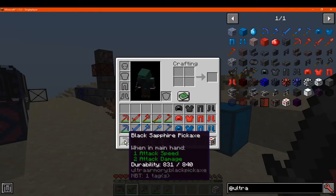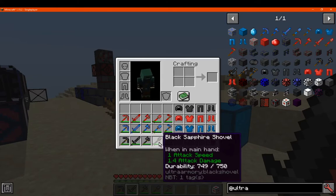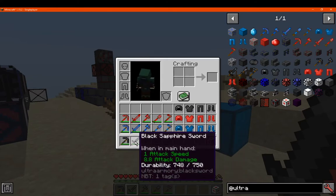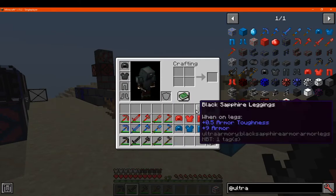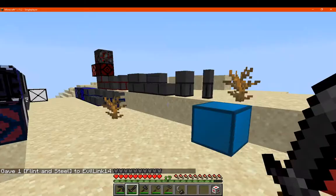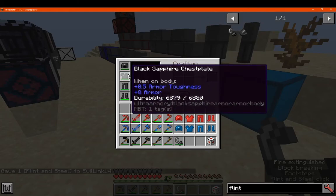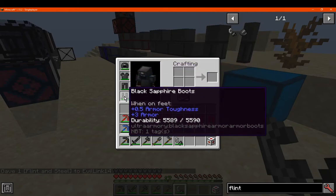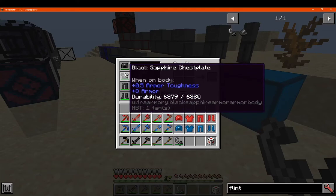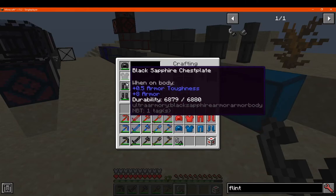The tools and armour have pretty good attack damage above diamond, but the durability is less than diamond — so in between iron and diamond. The armour durability is 4000 to 6000 or so. The armour toughness is 0.5 and the protection level is above diamond ever so slightly.